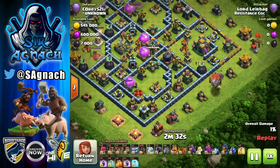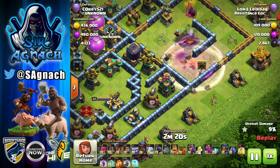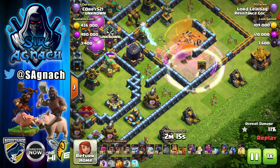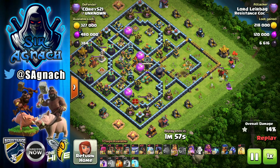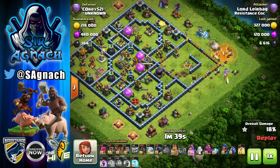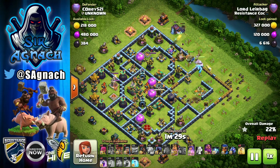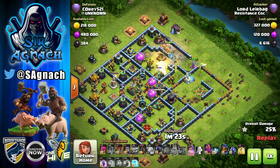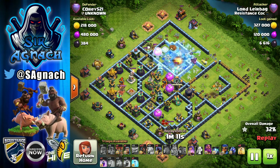Here we've got another base — same idea, blizzard for the town hall. Basically this is similar to the queen charge mass hogs attack, the only difference being that instead of a siege barracks you're using a blimp, and instead of rages for the queen charge you're using invisibility spells for the blizzard. Usually in a queen charge they use the king for funneling, but if you have hogs you don't really need a lot of extra funneling. It's good if they have a nice corridor when going in, which is why I do the hero dive — to narrow the path for the hogs, get rid of defenses, and try to take out a couple of defending heroes.